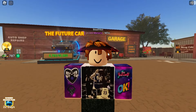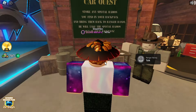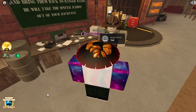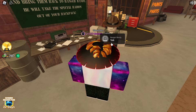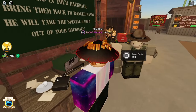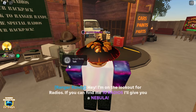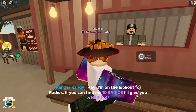Hey guys, Stealth here. Today I'm gonna show you how to get the Nebula car in A Dusty Trip. It's similar to how you did the Humvee quest — you have to come talk to Ranger Randy before you start your mission. Make sure anytime you're in the lobby you talk to this guy. These are the kinds of things you're gonna be finding: radios. You have these types of radios, also that walkie-talkie right there. Talk to him and he'll say: find me 10 radios and I'll give you the Nebula.